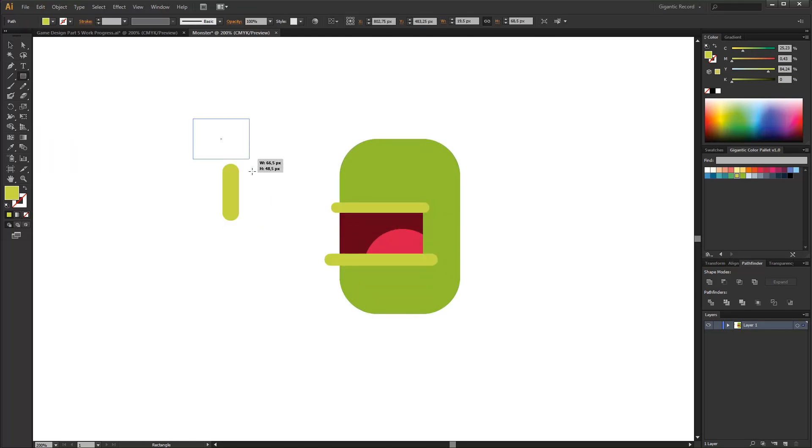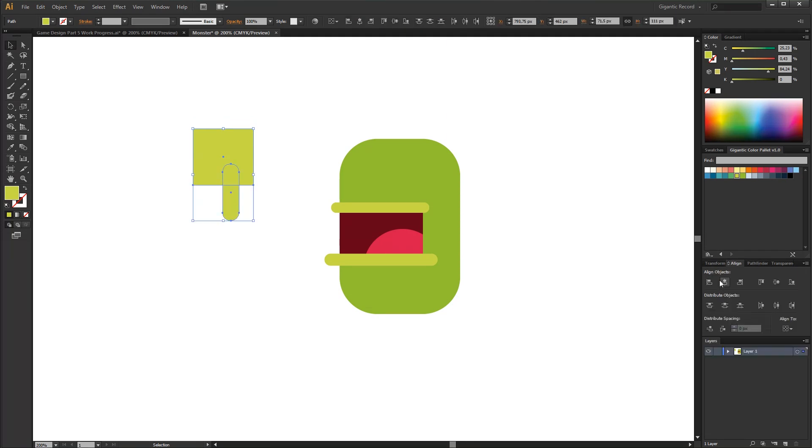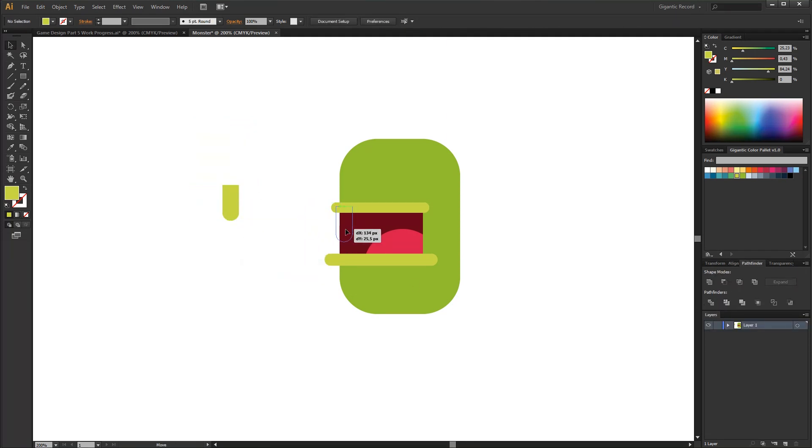A monster is nothing without big and scary teeth. So I will make these teeth using the round rectangle tool. This monster eats everything on his way — I mean everything, and that includes stones and bones too. So you can notice that he was missing some teeth.